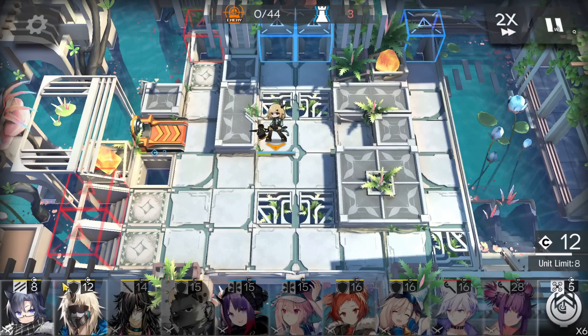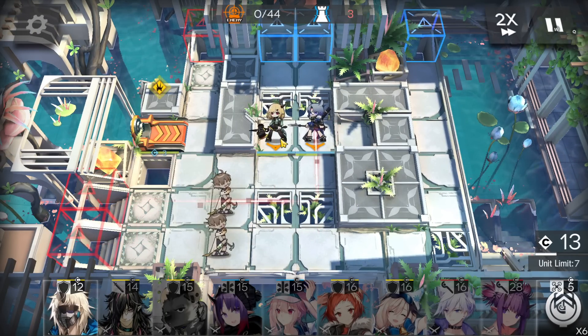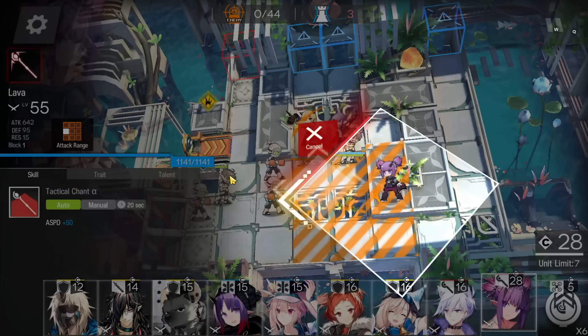Immediately deploy two vanguards here and here to get DP, then deploy the AOE caster here facing the left side.